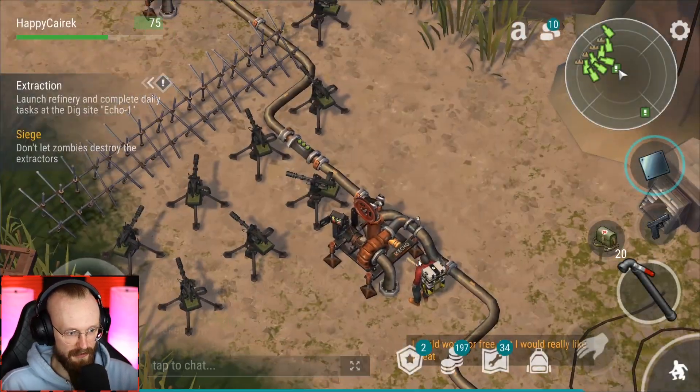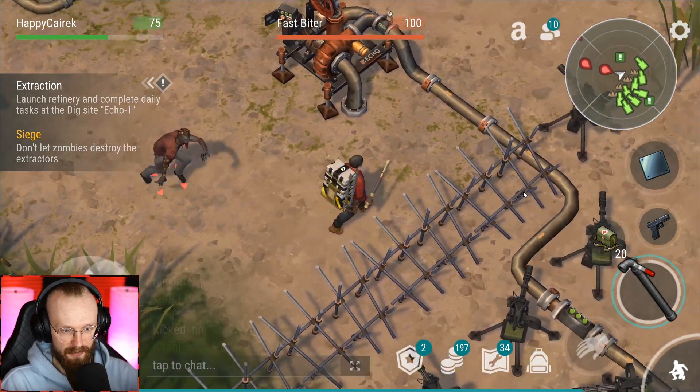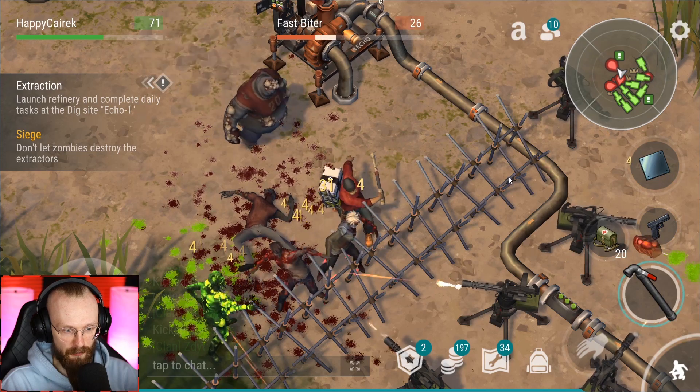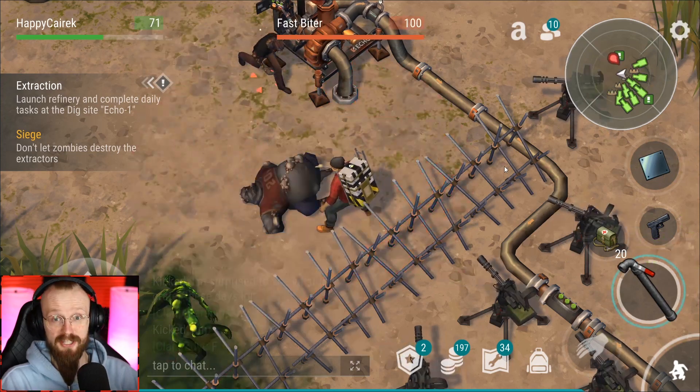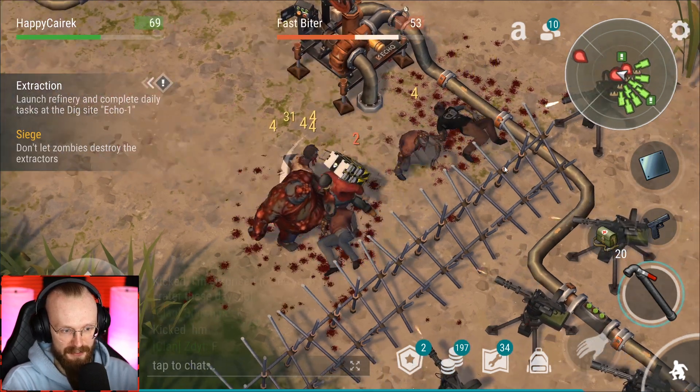Let's start another easy wave. We are waiting here now for the zombies to attack us. Just as always, I'm staying here with my melee weapon, just attacking these zombies. This strategy works perfectly for me, so I don't have problems using a couple of melee weapons here.